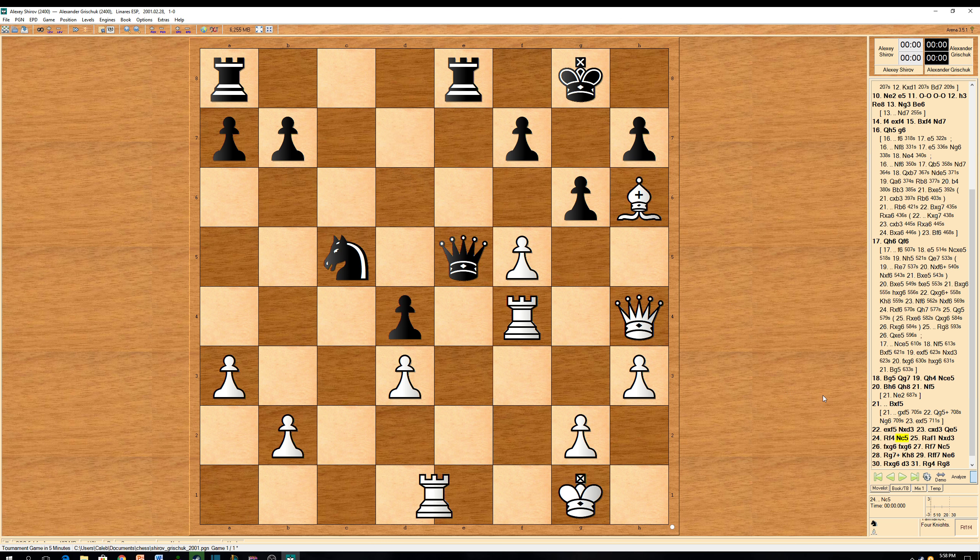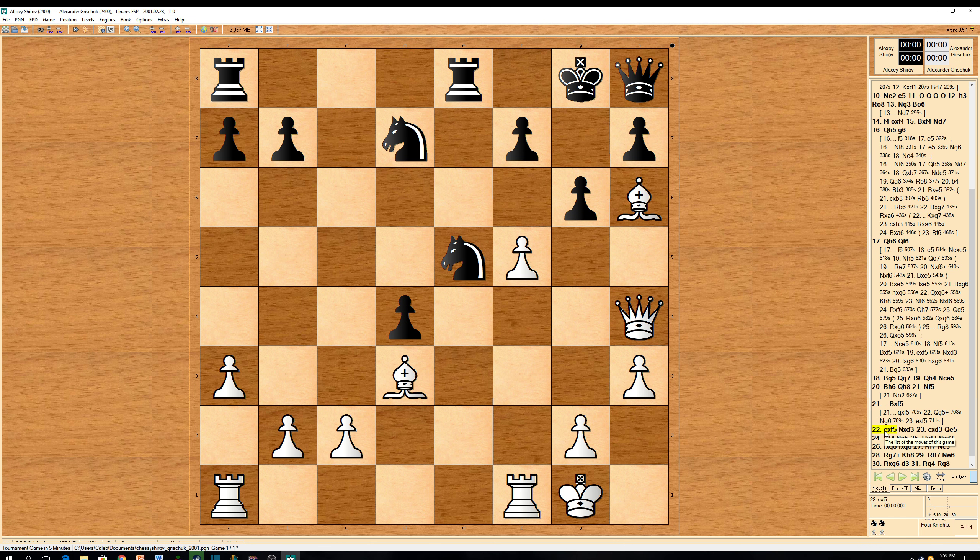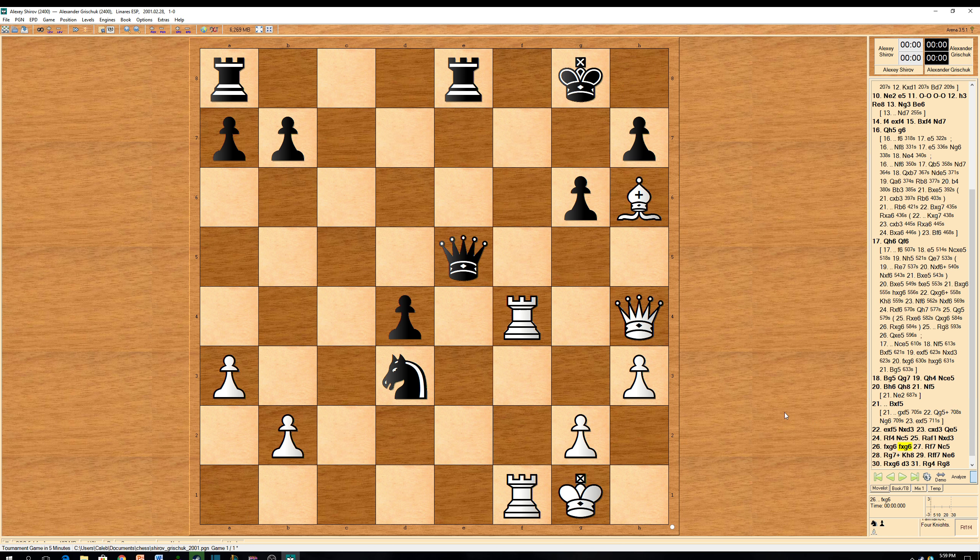Knight c5 was played. Rook a to f1 was played. Now Grischuk played knight takes on d3, but Shirov played f takes on g6 — the perfect timing for this attack. Grischuk had to play f takes on g6. It's not good to just open your own king and take the pawn with g takes on f5 — very suicidal. The rook here also is poisoned, because after knight takes on f4, then g takes on f7.